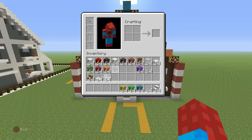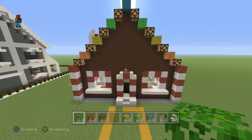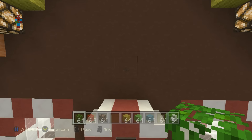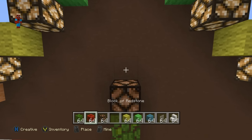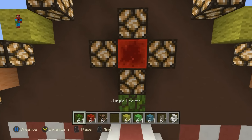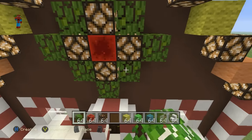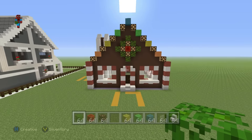Above the door, we have a wreath made of jungle leaves, block of redstone, and some redstone lamps. Take the center block of the door, leave a gap of one, then place a jungle leaf. Above that, a redstone lamp. Above that, block of redstone. Above that, a redstone lamp. Then place redstone lamps left and right of the block of redstone, and then place jungle leaves going all the way around the redstone lamps. So we want to have something which should look like this.